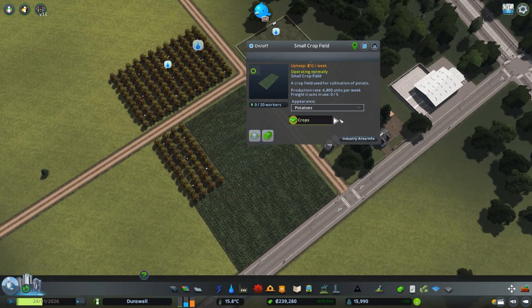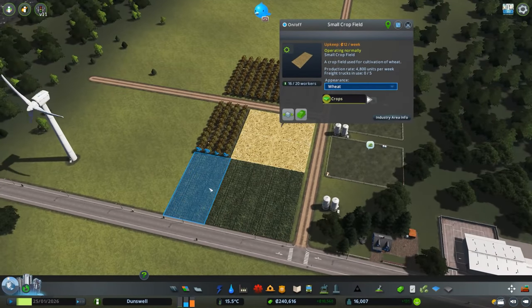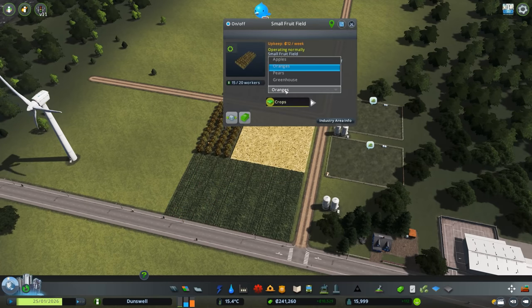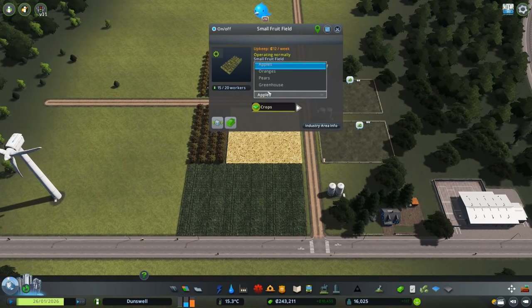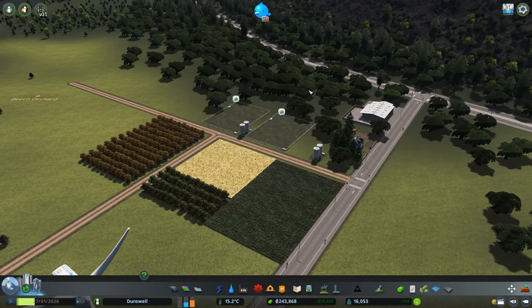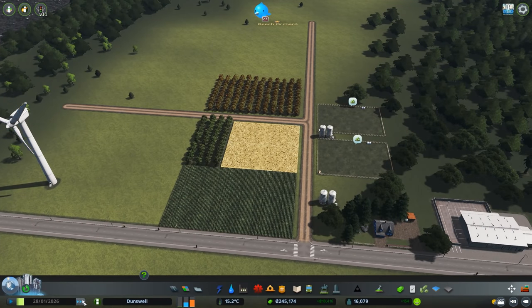This is purely aesthetic, but let's change this into wheat to feed the cows in the pastures on the other side of the road, and then potatoes — that's fine. As for our fruit fields, let's just do pears and apples. I don't think oranges really grow in the Pacific Northwest area. Well, this is a good start.